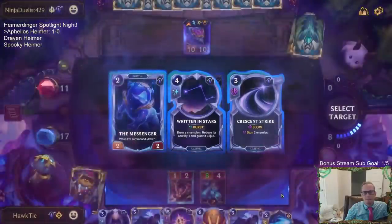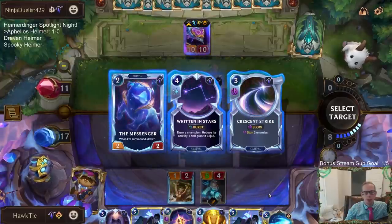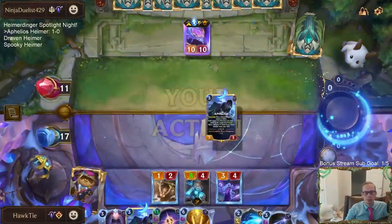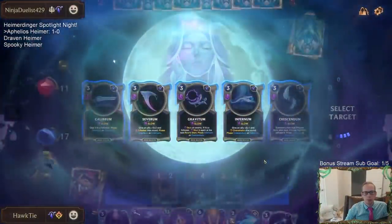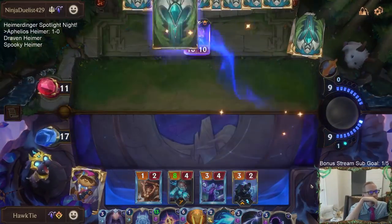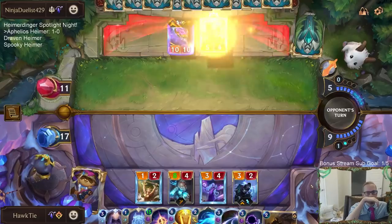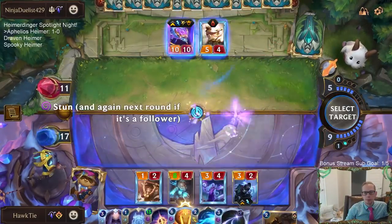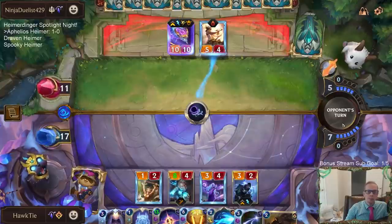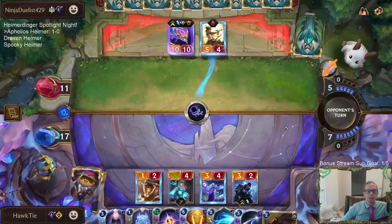Or it really is just unbeatable. Written in Stars would find Heimer — it would make a four-mana Heimer that's a 3/5, which could not be bad. I could also just take the Stun 2 Enemies, though I don't really like that. Taking the Gravitum — I like leading with Gravitum and then being able to get a two-drop afterwards and deal three damage after that.